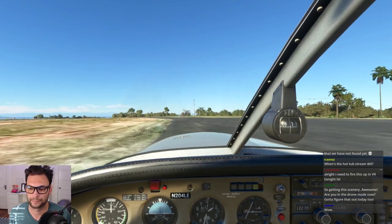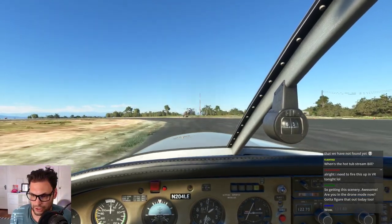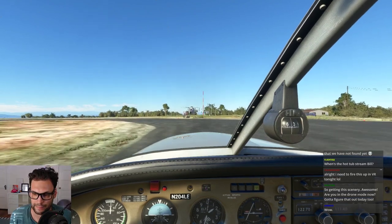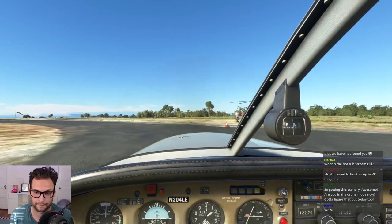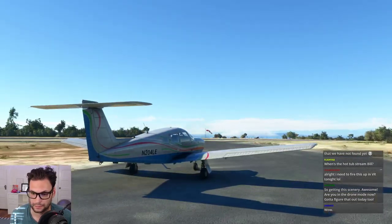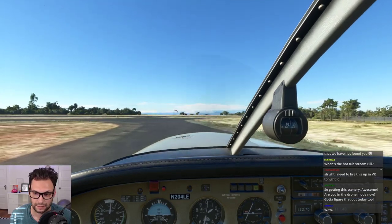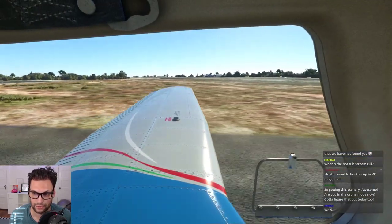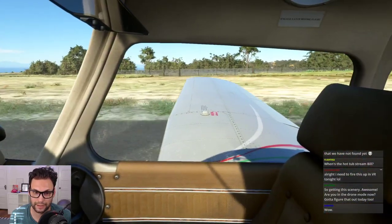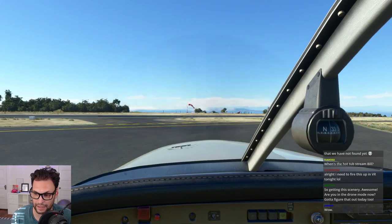Catalina traffic, Arrow 204 Lima Echo taxiing runway 22, Catalina. All right, everything's still running from the last flight. I need to re-trim nose down a little bit. Clear to the left — we had two other planes coming at the same time but we are clear now.